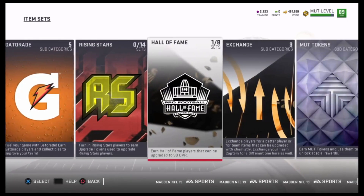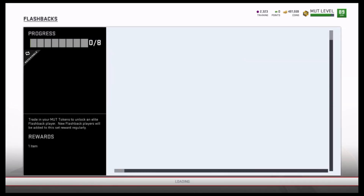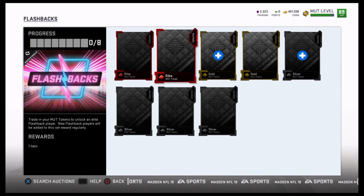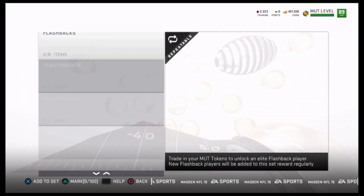We're going to go into the item set section, basically in the MUT Token section. You can see in the Token Rewards they upped the ante. You've got to get a lot more tokens now to fill out and complete the flashback sets.